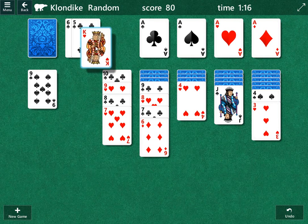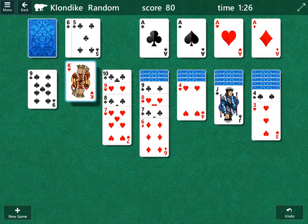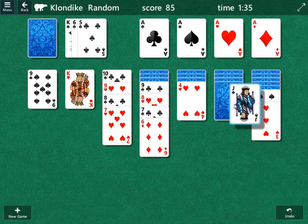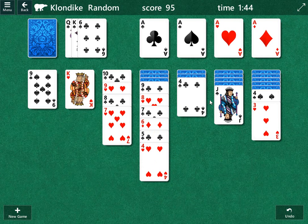I'm not sure whether to play this king or not, so I'm not going to play it yet. Actually, I think I do want to play it now. I think a black king might be better to play in this spot, because of this jack in the column. However, if we can open up another column, it'll be a moot point. We will play this five, and that'll allow us to move this four and open up a column there.